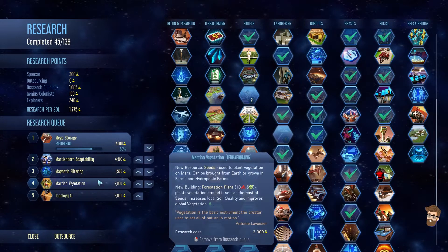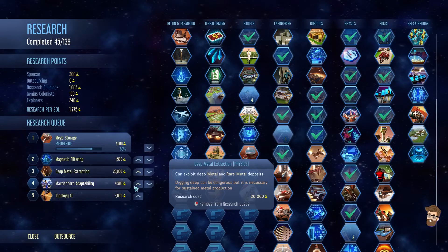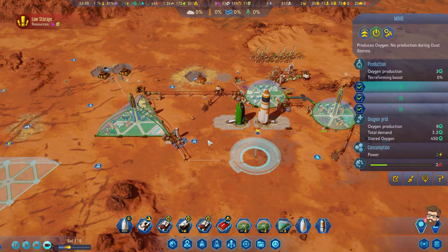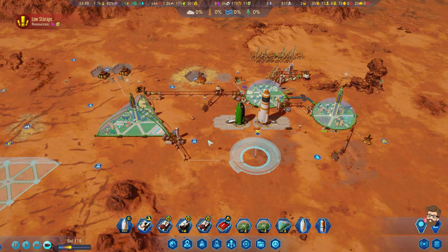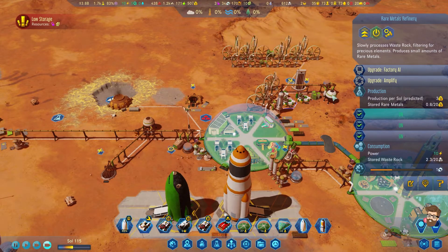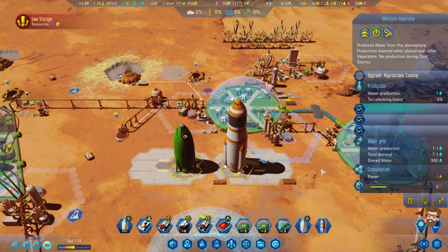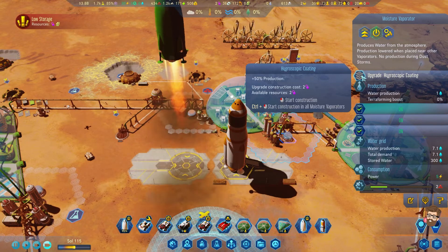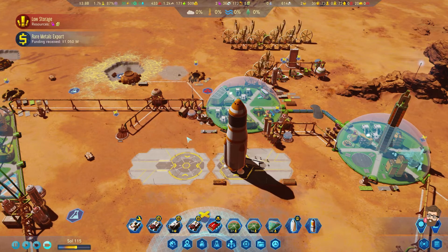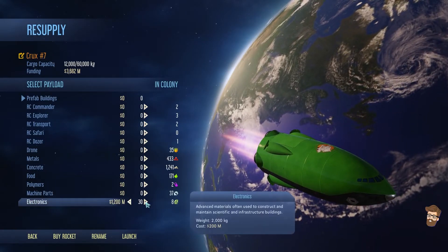A metals outpost may be required very soon. I'm also realizing I don't have Deep Metal Extraction — that's way down here. I'm going to move Martian Adaptability down. I want Mag Filtering so I can increase my oxygen production. Because I'm going to build some mega tanks as soon as I'm able to. I'm just going to turn off these rare metals refineries — I've got plenty of rare metals at the moment.